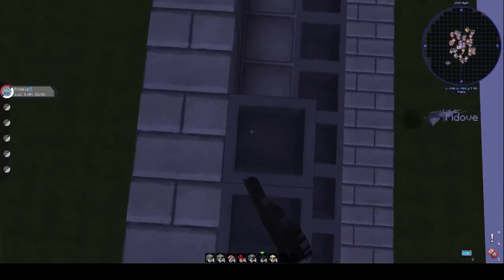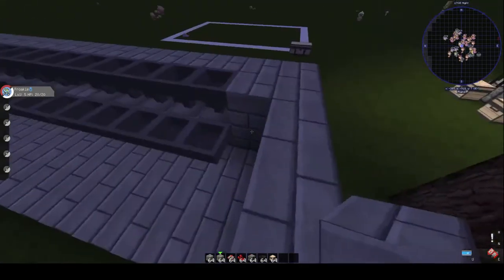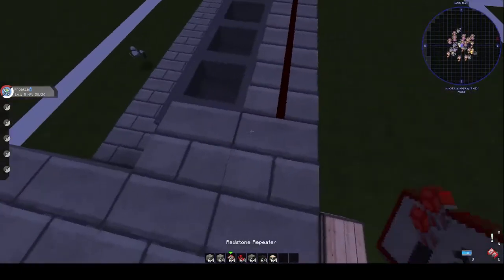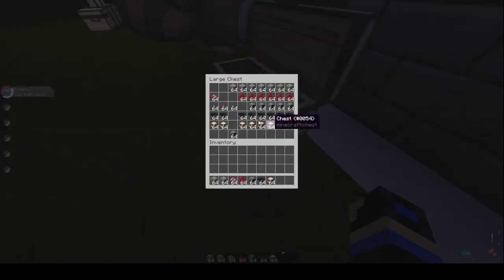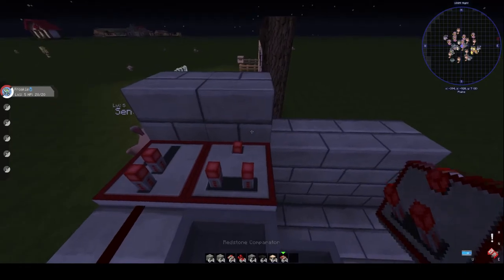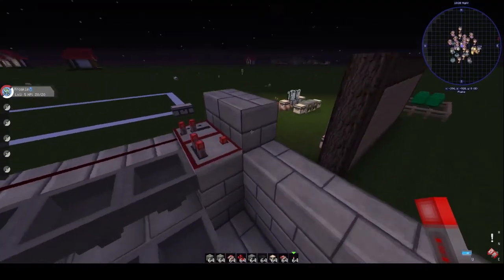Then you do the same here — have the hopper facing downwards into the furnace. Now the really tricky bit: you're going to need redstone. Place redstone here and a repeater there and a comparator. I believe it would be set up exactly like this. You don't need to turn it on — just leave it. Then get a redstone torch and place it on this side.